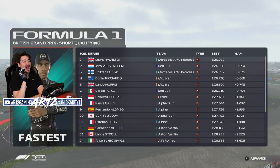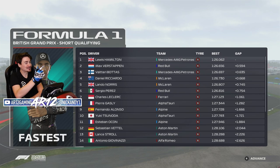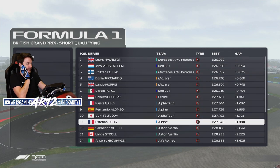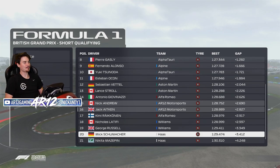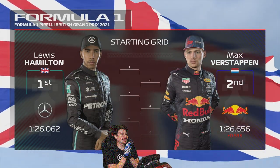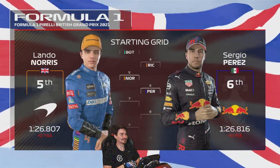Lewis Hamilton absolutely stomps it. This man is unstoppable - more than half a second faster than Max Verstappen, and he destroys his own teammate. That's just rude how badly he beat everybody. Meanwhile, we out-qualified our teammate by only 0.2 seconds. I will take that P15. I guess Lewis finally swapped in a brand new engine - that's why he was able to put in that insane time, considering he blew up his engine in the last episode.